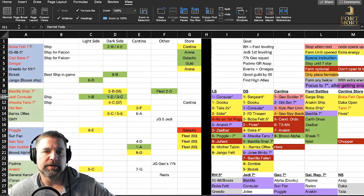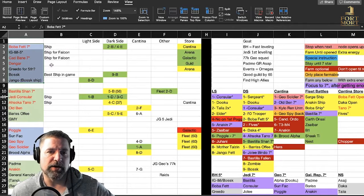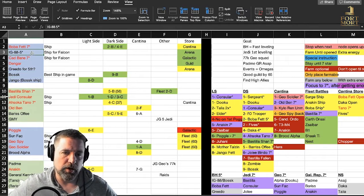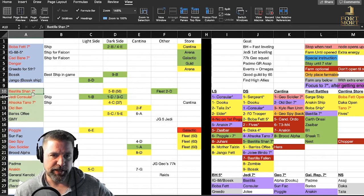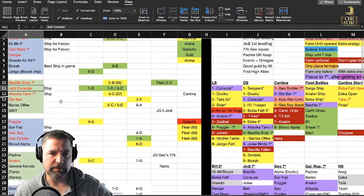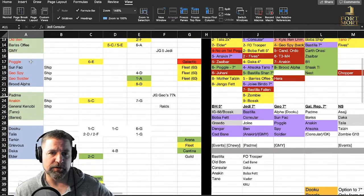If you want to pause and look at this — here are all my plans for the Bounty Hunters: I want Boba Fett, IG-88 for his ship, Cad Bane for his ship, Dengar. I'm iffy about Greedo as the fifth, but I definitely want to open up Bossk and Jango and replace IG-88. That is my overall plan. For the Jedi: Bastila, Shan, Tano, Old Ben, Barriss, Offee, and Grandmaster Yoda, with Consular coming off the bench. Then of course the Geos and the Padme team — where Tano and Barriss will eventually move over to Galactic Republic when Padme is ready.